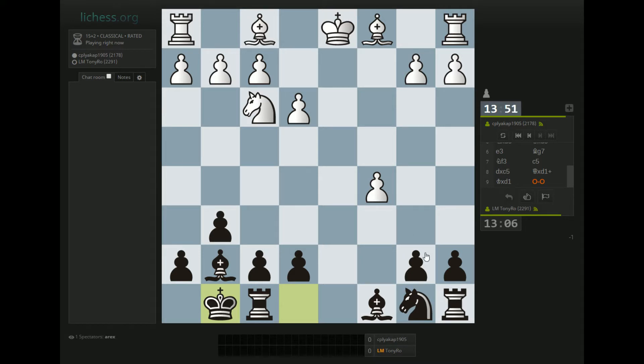I like the Grünfeld. I play a lot of Knight f3 and g3, Bishop g2 as White, then go d4 down the road, and a lot of those positions — like the Catalan or some of the other positions you reach out of that structure — are a little bit Grünfeld-esque, so I feel at home here. I've been struggling with the King's Indian a little bit lately.